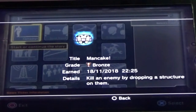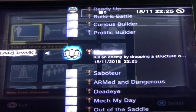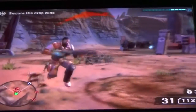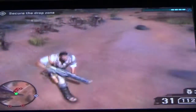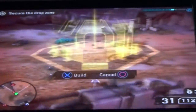'ManCake' — kill an enemy by dropping a structure on them. It's a funny name for a trophy. You can actually kill all of these using that method. It's going to require some energy, but if you get surrounded you can try doing this.